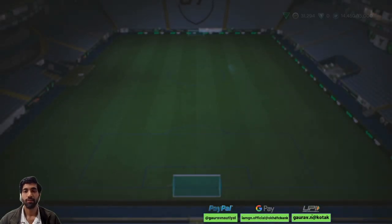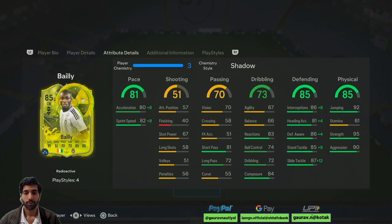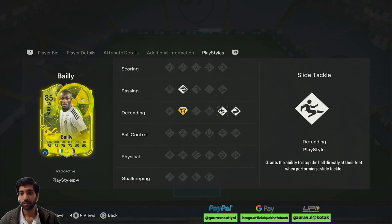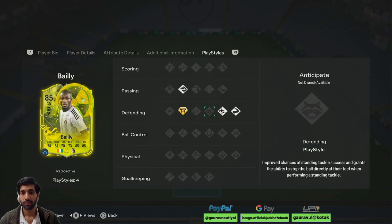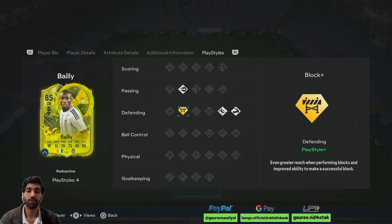So guys, I used this Eric Bhai card for three matches. What I noticed: his awareness is actually very nice. The best part about this card is the block plus trait — he was able to block shots taken by the opponent. He has got a slide tackle animation, but somehow his standing tackle animation was crazy good. I did one tackle and he just slid and did a standing tackle — a mixture of both, maybe because of the slide tackle and block plus traits.